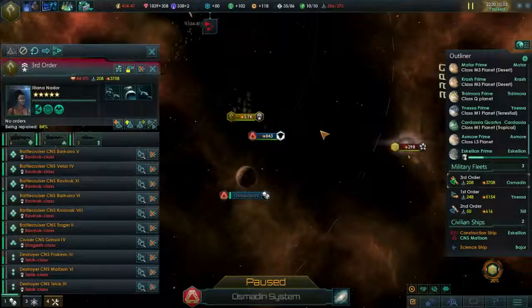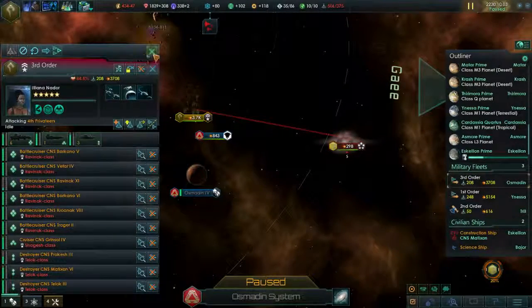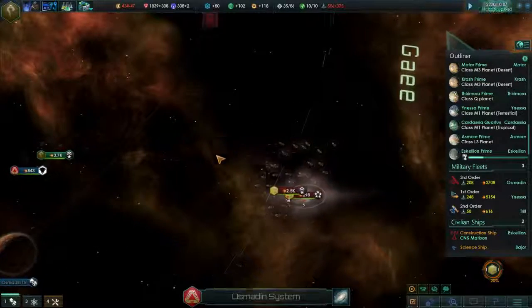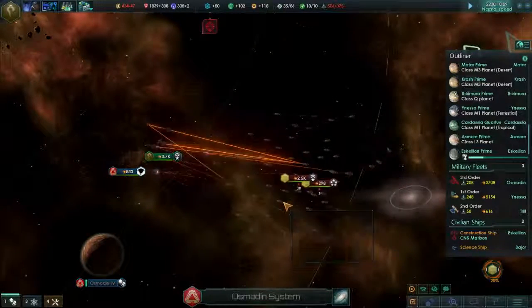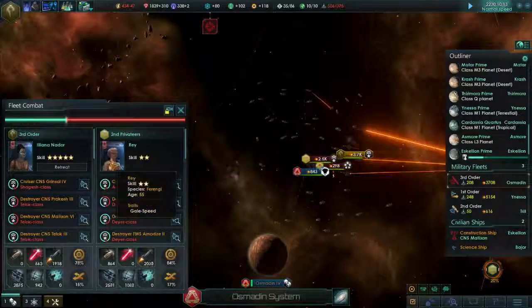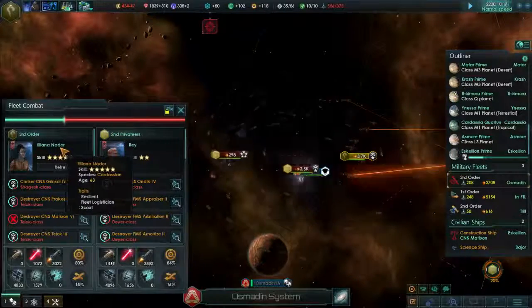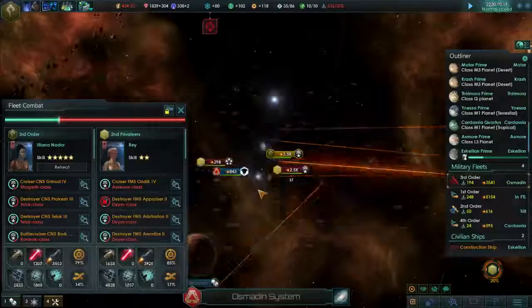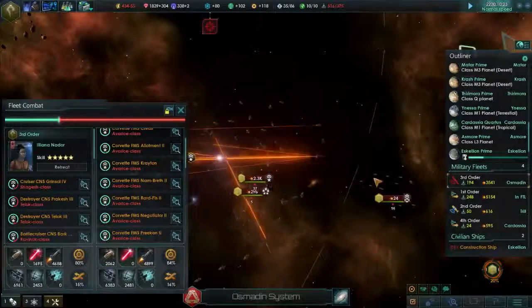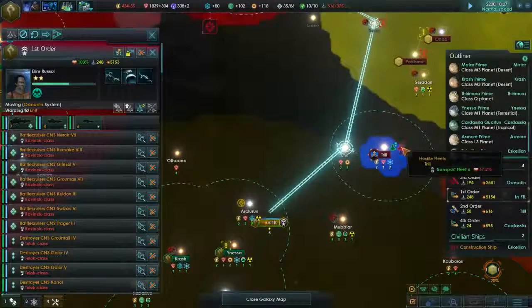Are we allied with Tholians? No, Shellyax. We're just kind of hanging out in Tholian space. Okay, so here comes the 2.5k fleet. We are in slow-mo here. We should win. We have Rey, the female Ferengi Captain - that's kind of unheard of. And we have Ileana Nador, who is in charge of our fleet. We do outnumber them. They don't have shields. We don't have shields - so there's no bonus there. And we do have the First Order on the way to hopefully back these guys up.